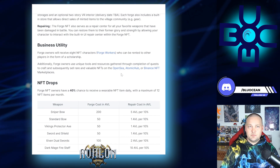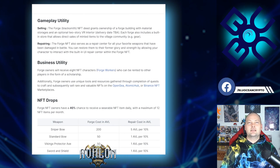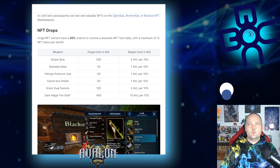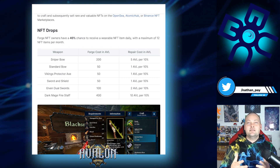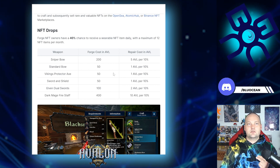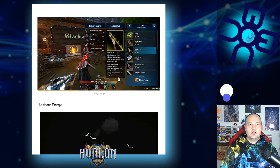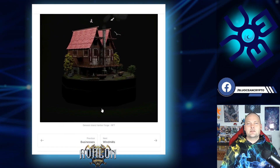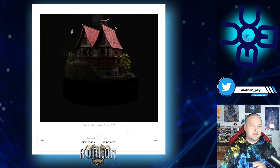Forge owners receive eight NFT characters who can be rented to other players in the form of a scholarship. Additionally, forge owners use unique tools and resources gathered through quests to craft and sell rare and valuable NFTs on different marketplaces. Forge owners have a 40% chance to receive a wearable NFT item, with a maximum of 12 items per month. Available items include sniper bow, standard bow, Viking protector axe, sword and shield, elven dual swords, and dark mage fire staff. The harbor forge is a little different — it specializes in ship materials and ship crafting.